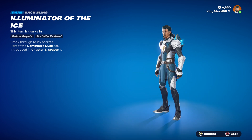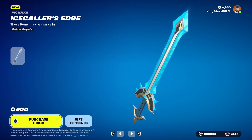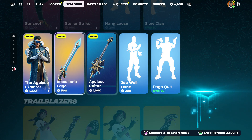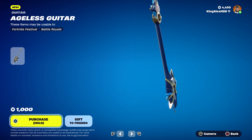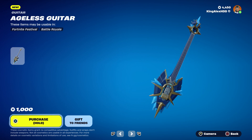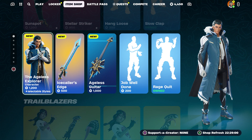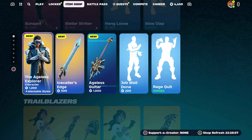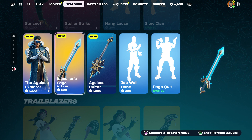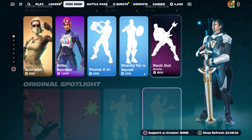He does have a back bling, which is pretty cool — you could use that back bling with the battle pass style. Not only that, but you could get the pickaxe and the guitar by following this method. This is his guitar, and you can use it in the Fiesta music feature. So by doing this method, you're gonna get the skin, the pickaxe, and the guitar.